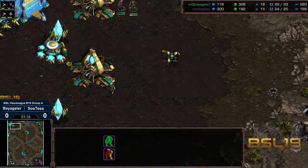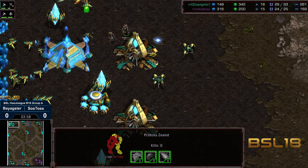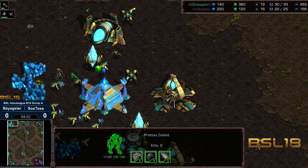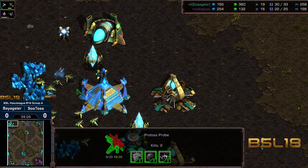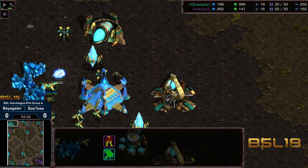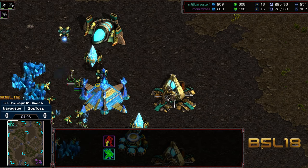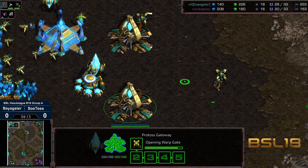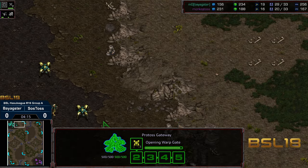byAxter doing some great micro thus far. We got one dragoon that's heavily damaged. This zealot is heavily damaged himself, so he's going to peel off right this second to preserve. Nice bit of micro there from byAxter. And this second zealot — is he going to be able to get some worker kills? He got one worker kill there.